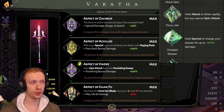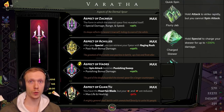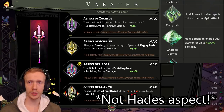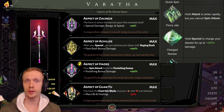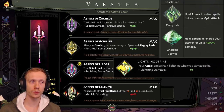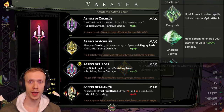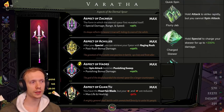Next is Flurry Jab: hold attack to strike rapidly, but you cannot spin attack. This is actually a really fun hammer that works really well in a lot of ways. It works fine with Achilles and fine with Aspect of Hades, though not really recommended for Zag aspect since that's not attack-focused. Like Flurry Slash with the sword, you could try using Zeus on your attack here, since you'll be attacking so rapidly Zeus actually works pretty well. I'd give it a B or even an A rank for the spear overall.